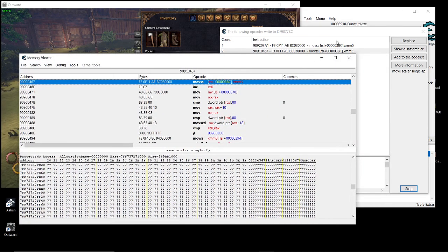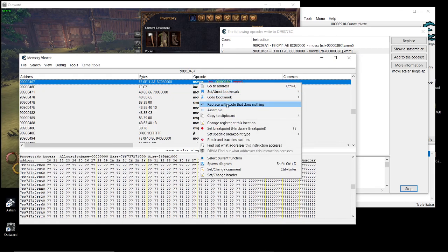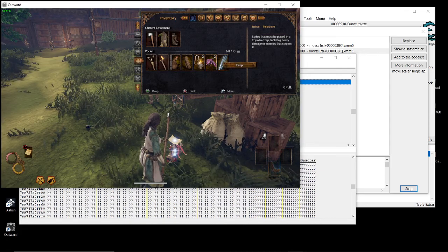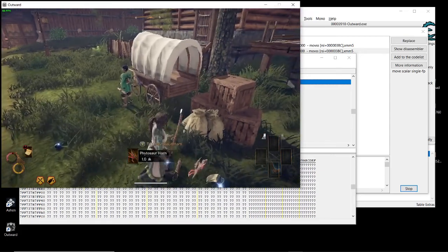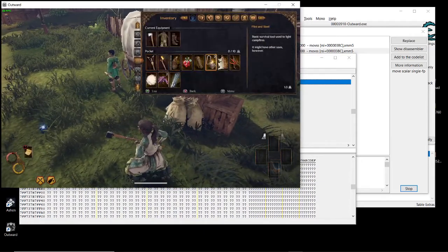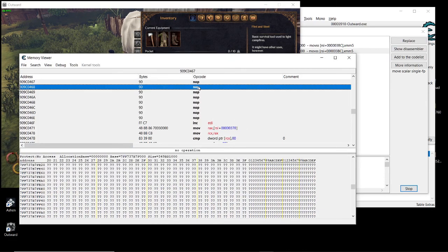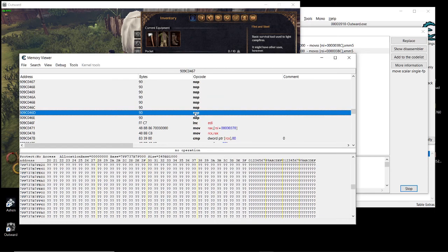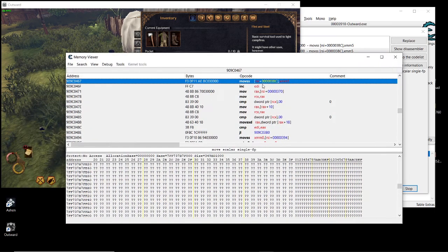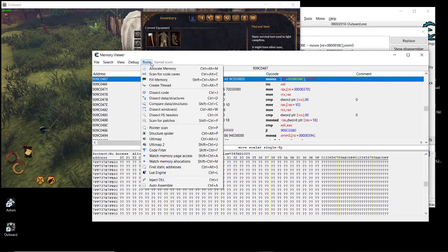Select that result and click 'Show disassembler'. If we replace this instruction with code that does nothing, it will stop writing to the weight value — and it's really easy. Just go to 'Replace with code that does nothing' and see: if I drop something it goes to zero. If I pick up all the items, it still stays zero.